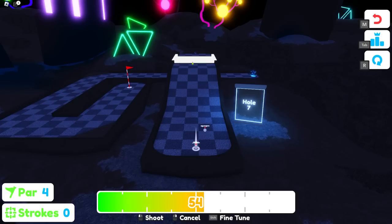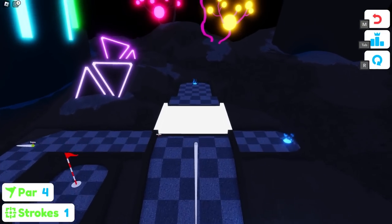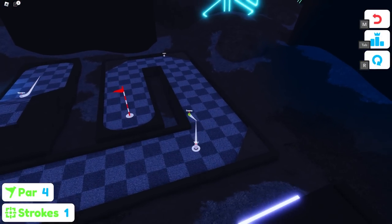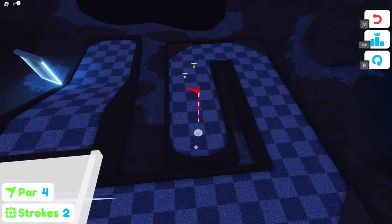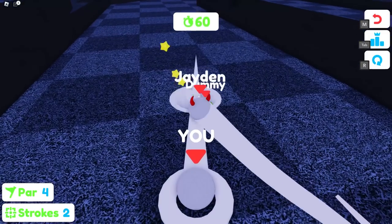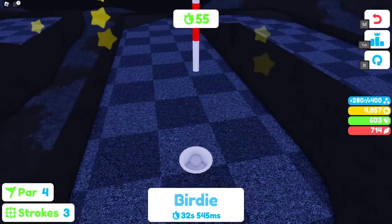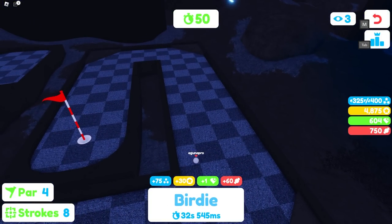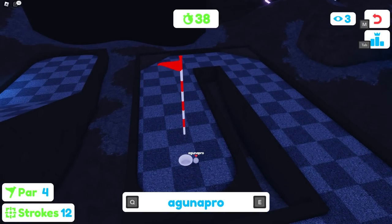Hole seven: there's a hill to get over and a bridge that disappears, so you need to get over it in time. There's a teleporter I didn't even expect, and the flagpole is right there. Use a lot of force to get to the teleporter, then just a little — maybe 10 — to finish. Birdie! We did it under the stroke count.